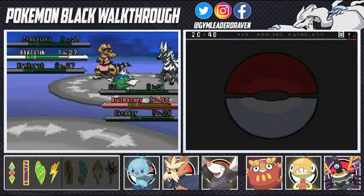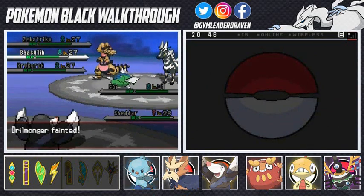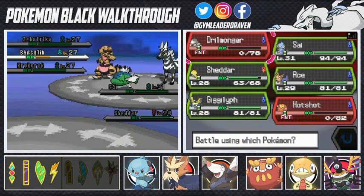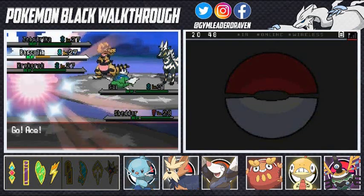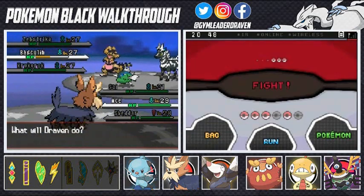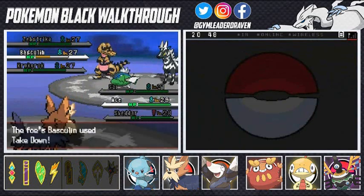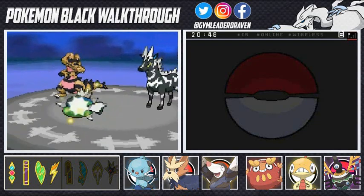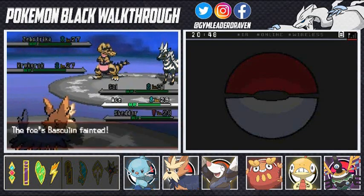God dang it. Oh god, Basculin is killing me right now. You little Basculin, let's go with Ace. Crud. So right now I'm two Pokemon down and he's kicking my butt pretty badly. I'm going to use a Takedown myself, and this guy's going to continue with a Takedown too. Takedown — eat this, Basculin!